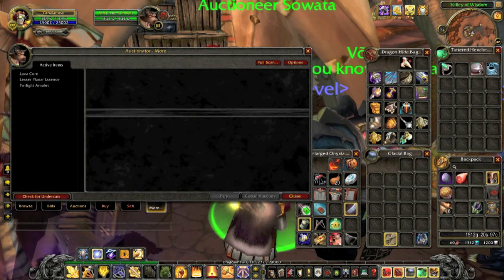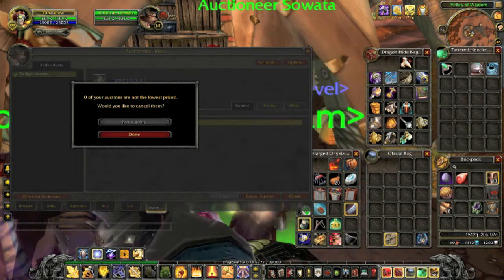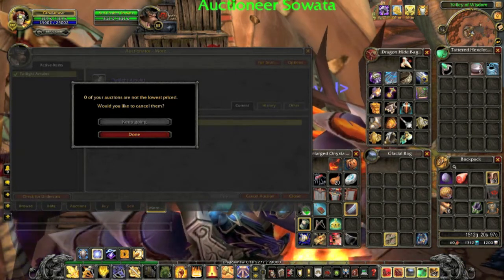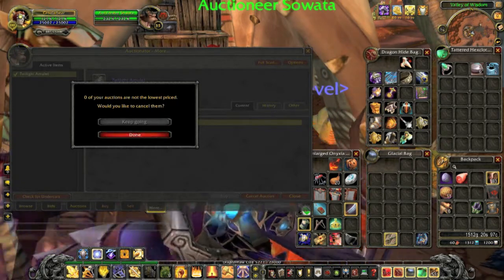Now I'm going to check for undercuts. It's a button on the bottom left, and it'll go through and look at all your auctions, compare them to what's currently there, and tell you whether you're currently the lowest or not. If you're not, it's going to pop up to this screen, and I can just tap it really quick. It'll cancel all my current auctions that are not currently the lowest in the auction house and automatically cancel them — which is awesome. It's not click, cancel, click, cancel. It's just tap, tap, tap, and it'll take care of them all at once.